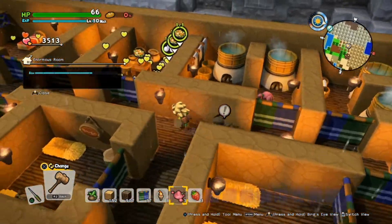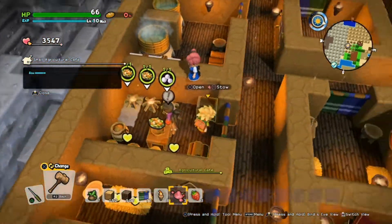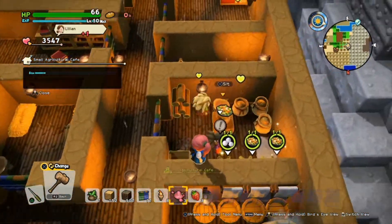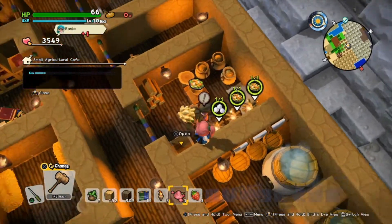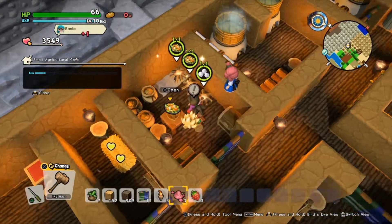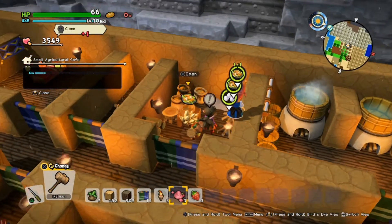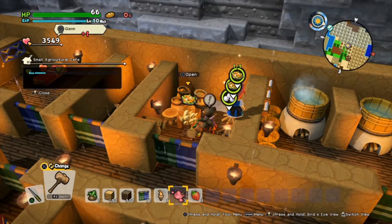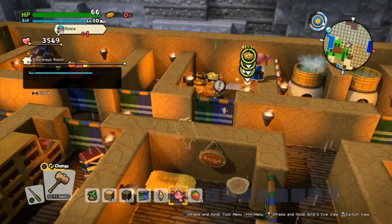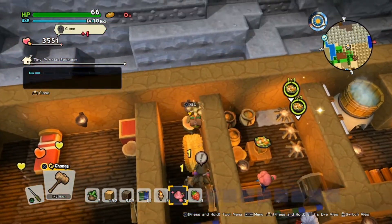Over here is a small agricultural cafe. This is different from the agricultural kitchen you build on Furrowfield. The main difference is it has a table, a chair, and a bowl. If you take away the table, chair, and bowl it becomes an agricultural kitchen, but if you keep those in there it's an agricultural cafe - and that adds to your room count.